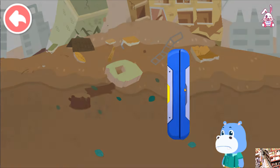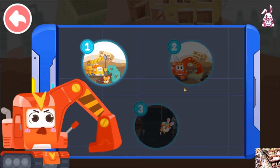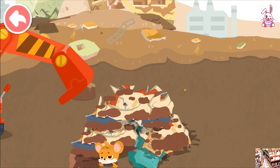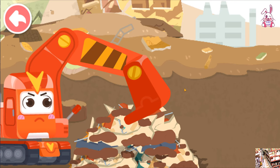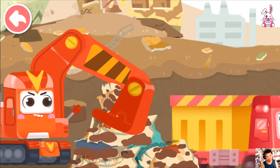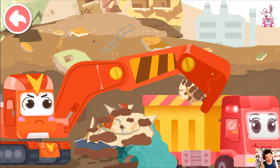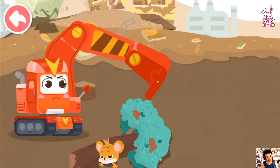Truck Team, don't worry, you can count on us. Super Truck Team, prepare for you. Whiskers is stuck under a big tree, let's rescue him. First, let's remove the pile of stones by the tree. Be careful not to let Whiskers get hit by the broken stones when you shovel the pile of stones.